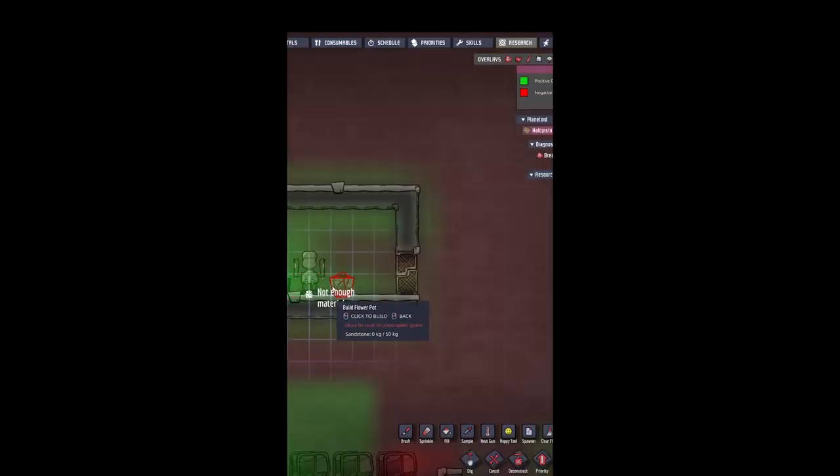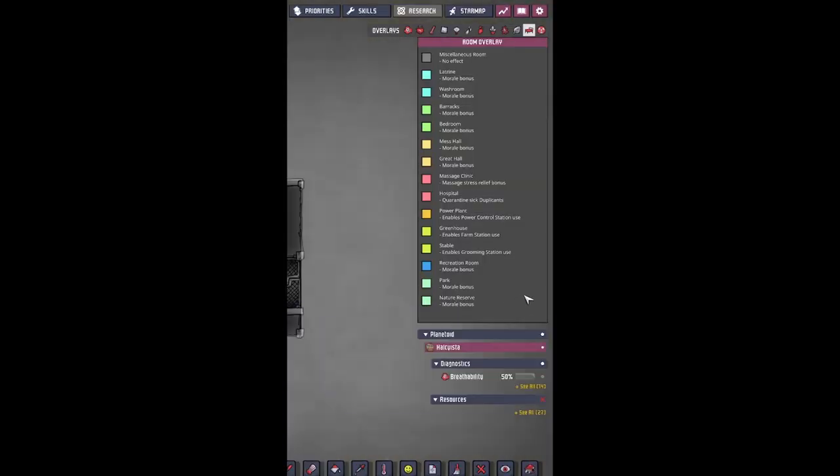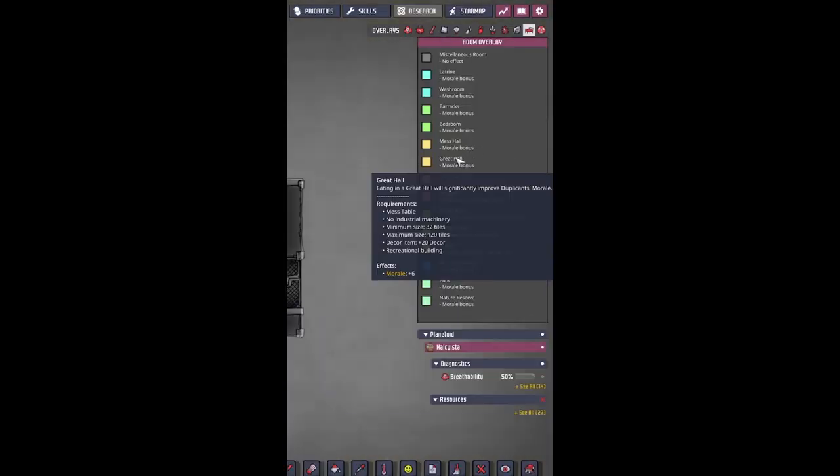Put one water crawler and one briar plant. The max tile count is 120, minimum of 32. The main difference of a great hall over a mess hall is it gives you plus six morale instead of plus three.